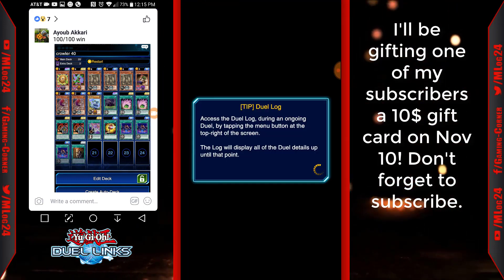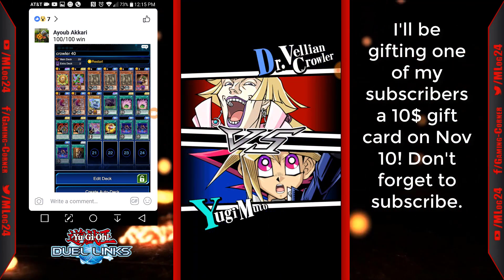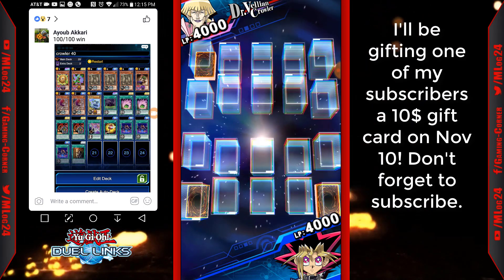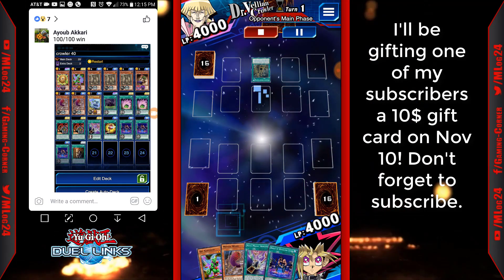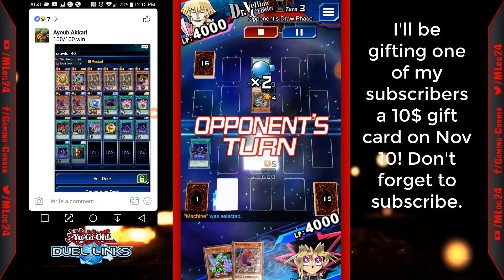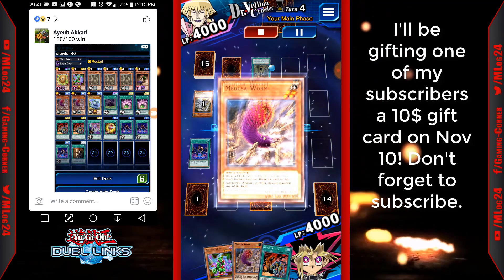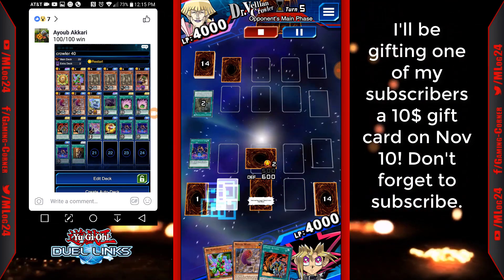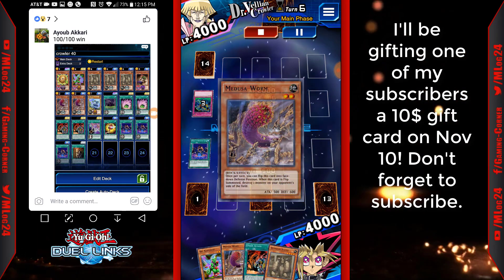On this one I did get lucky because he did summon his monster second, and this is why you kind of need the Kuribohs whenever you go second — you need to hold off an attack. He summons the Ancient Gear Knight. I activate Array of Revealing Light and set a Medusa Worm. This is why you'll need the Kuribohs, or if you don't have them, Enemy Controller should work just as well — as long as you use it before he goes into the battle phase, since Ancient Gears can't have cards activated against them in the battle phase.